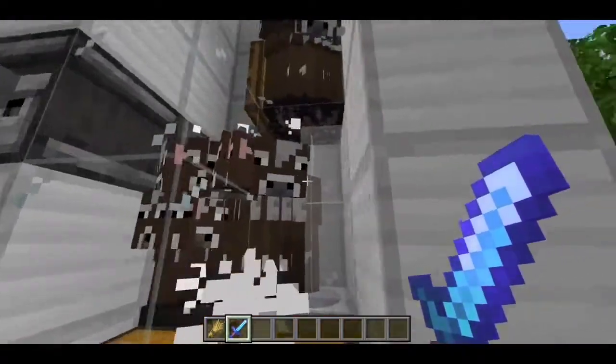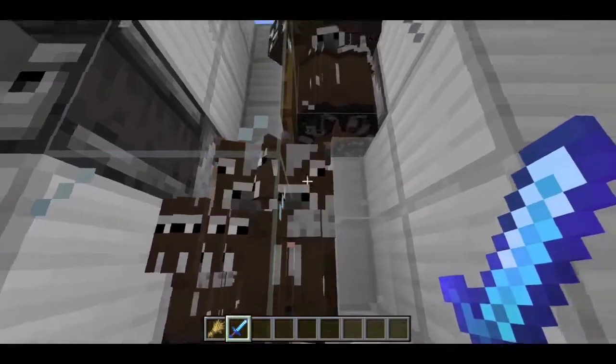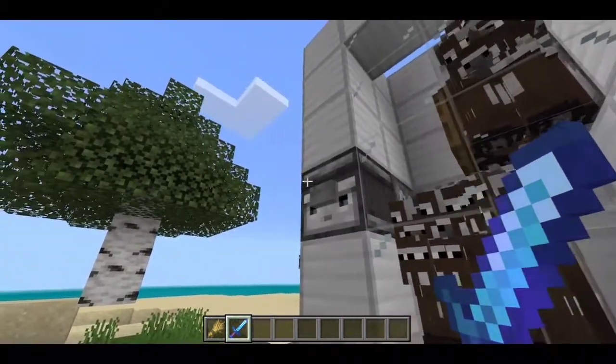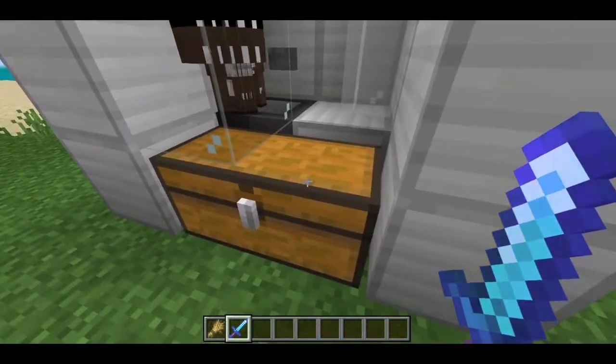If you're too lazy, you can just push the button and it will do the job automatically. If they don't die, you can press it one more time. All the loot will just get stored in the chest.